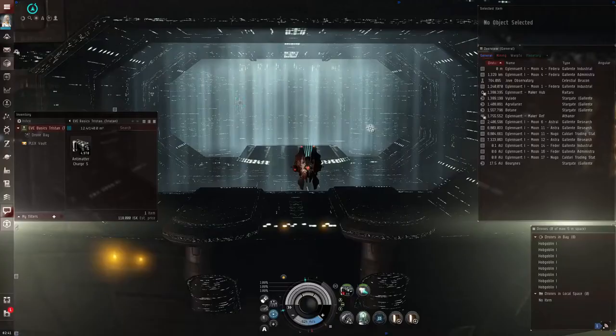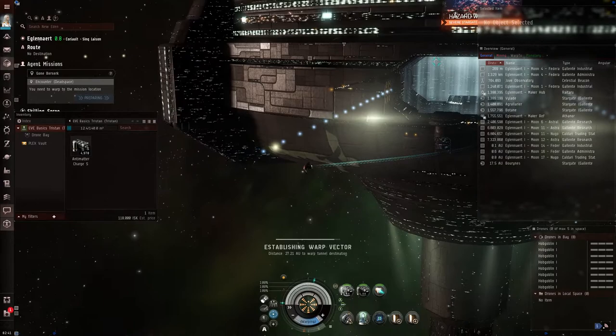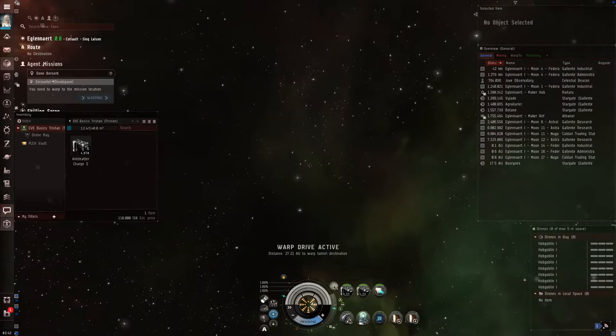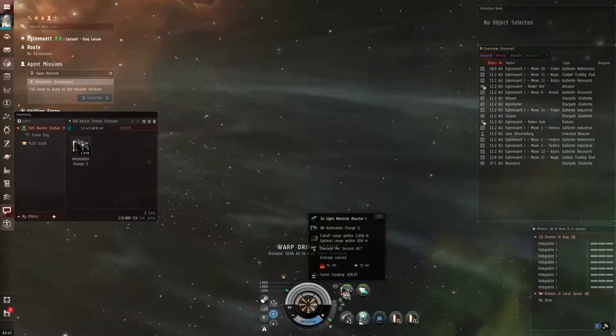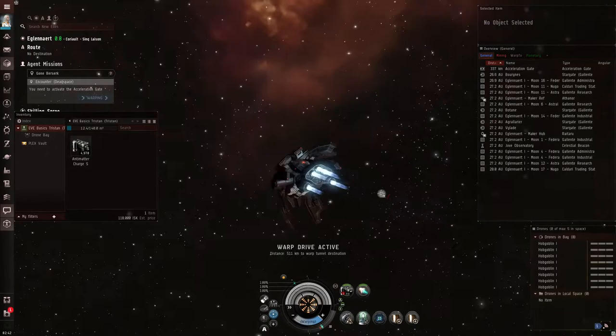We're going to undock and go fight this mission, and I'll explain what I'm doing along the way. To get there, this mission has a warp-to location. Make sure your guns are grouped - when you build a brand new ship your guns are ungrouped, which means you have to push two buttons, which is too many. If you push 'Group All Weapons' they'll group up onto one hotkey. I always put my guns on F1 and my afterburner on F2.